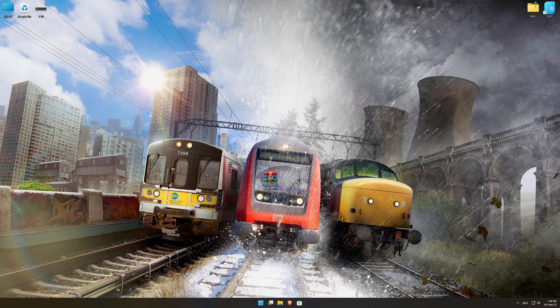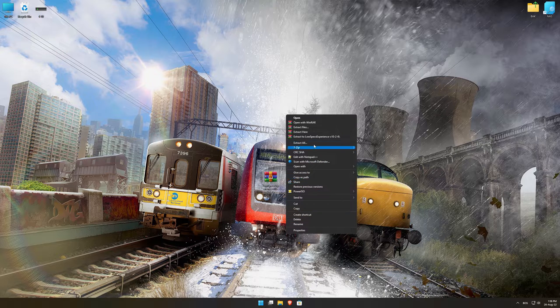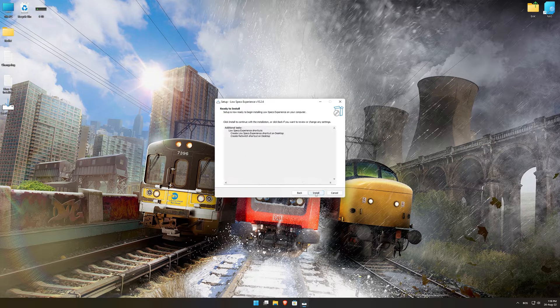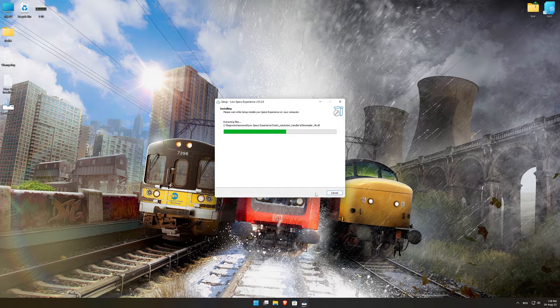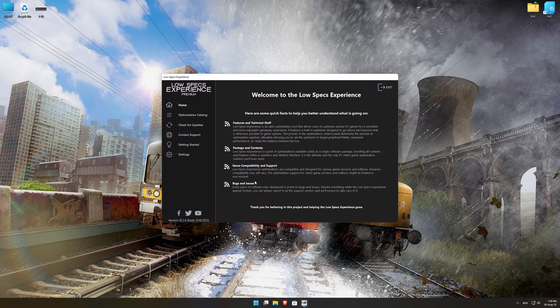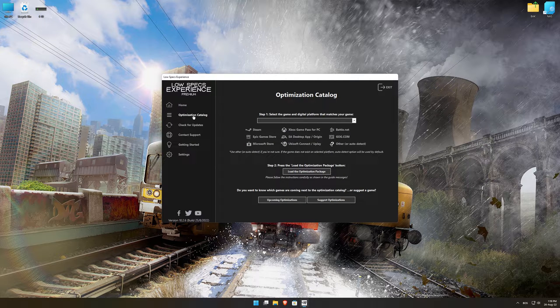Before we proceed with the optimization process, you will need to download and install the Low Specs Experience. The download link can be found in the description of this video. Low Specs Experience is a game optimization tool that I developed that will allow you to optimize your favorite games for maximum performance. First of all, start the installation process for the Low Specs Experience. Once it's done, start it from the newly created Desktop shortcut, and select the optimization catalog.